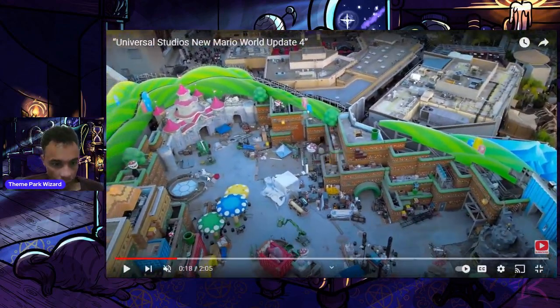They have some interesting feature here — this could be for a mini game or for the Mario character meet and greet that you see in Japan. They do the meet in a circle area, and this might be what that is. It looks pretty cool, and it is near the entrance, just like in Tokyo's version.